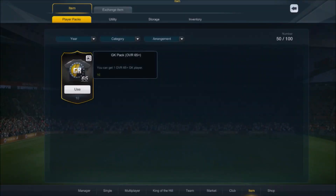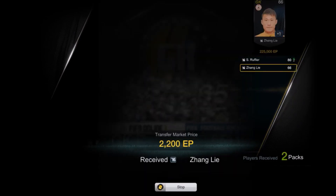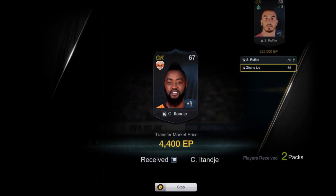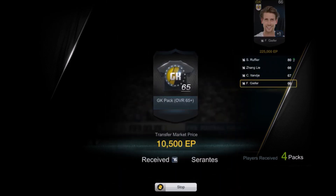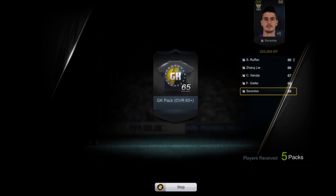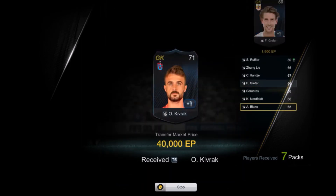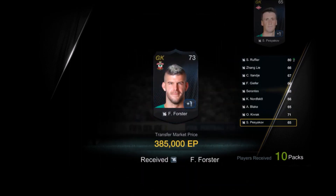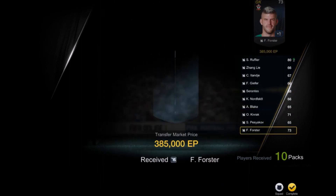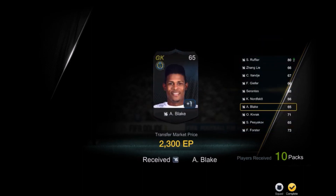The last one is the Goalkeeper pack. The first one is at 225,000 EP — and it's an improved team of the week player, which boosts attributes by 2. Pretty impressive. But overall, we didn't get any good players from the 40 packs we just bought. We also got Forrester at 385,000 EP — the Southampton goalkeeper. That's about it.